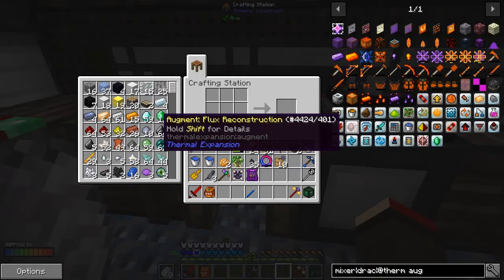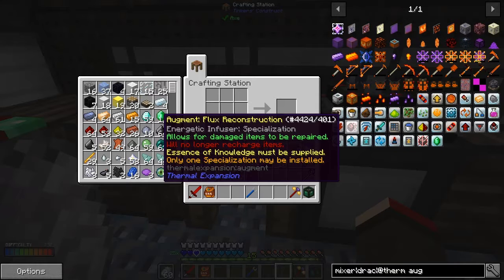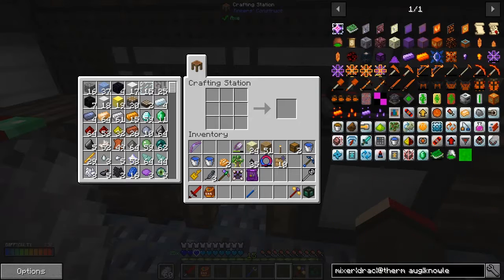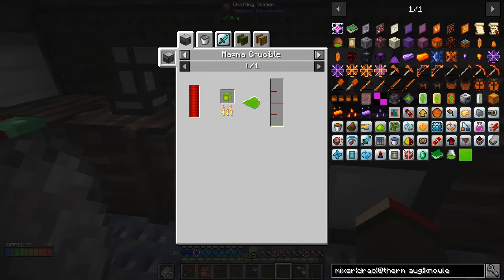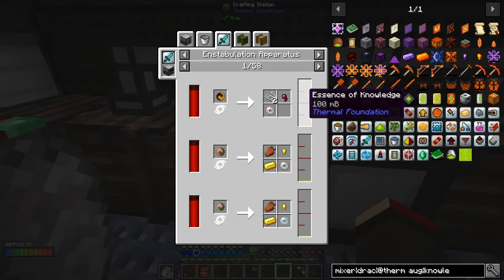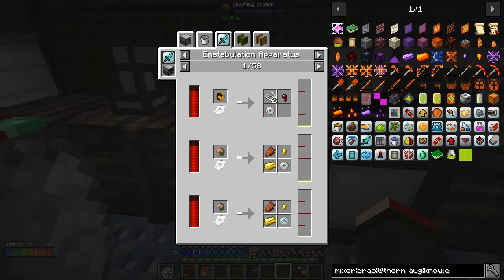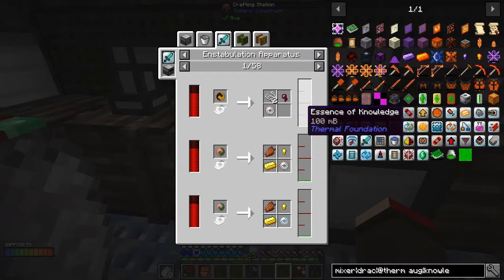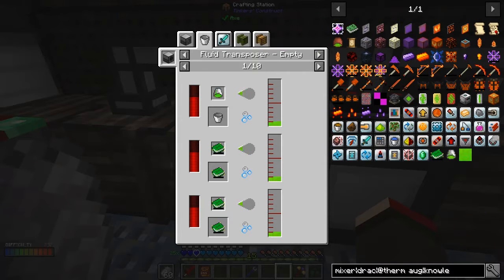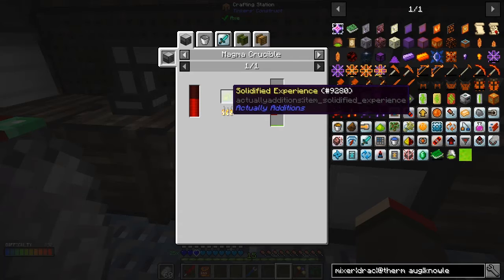This augment here is the repair one - shift for details. It says 'essence of knowledge must be supplied.' So we need to find essence of knowledge. We can use solidified experience in a Magna Crucible to produce that. I think this is the Stabulation Apparatus - some of these words are amazing - which will also produce essence of knowledge.